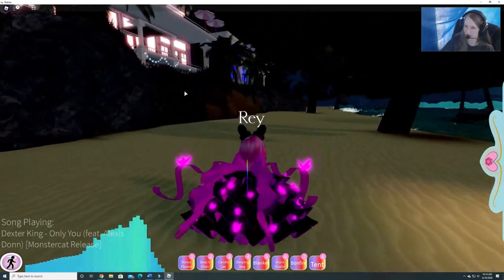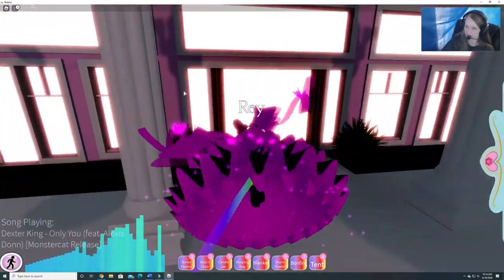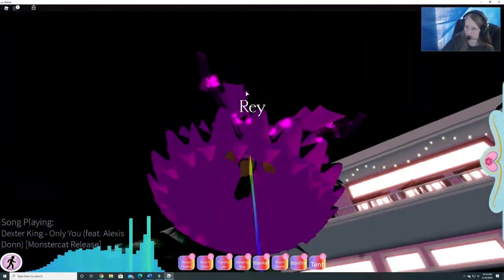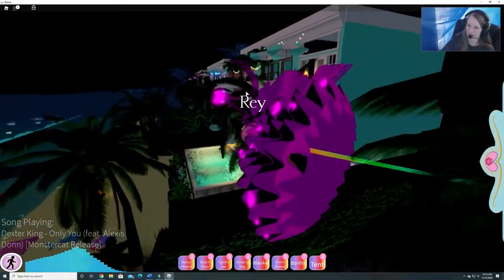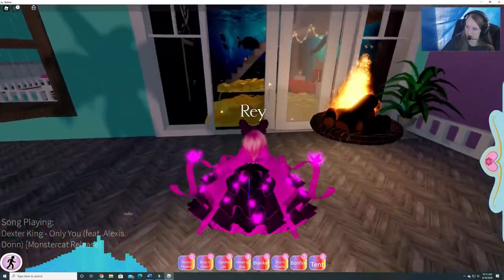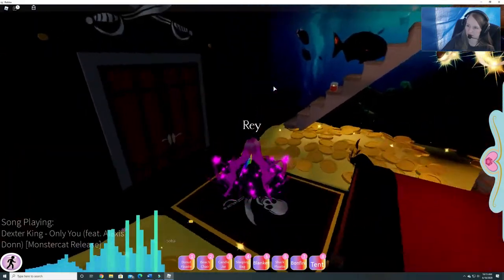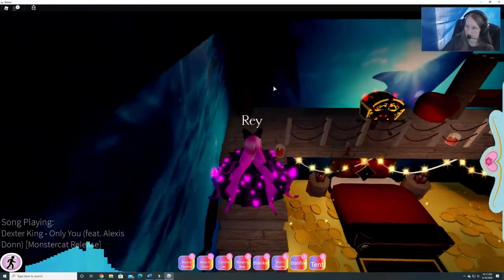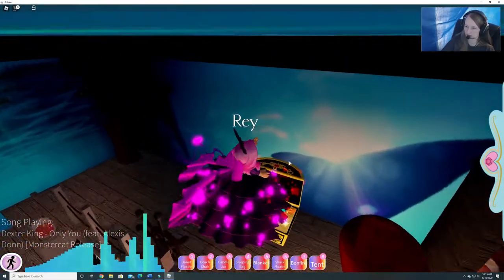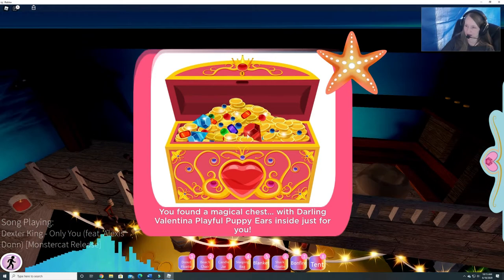Let's go over here. Can we actually go in these buildings? I can fly — let's go see. No, you can't go in. But you can go up on top. Let's go up here. Ooh, gold — looks like the pirate room. A pirate-themed room. Pretty. You found a magical chest with darling Valentina playful puppy ears inside — oh, that's cool!